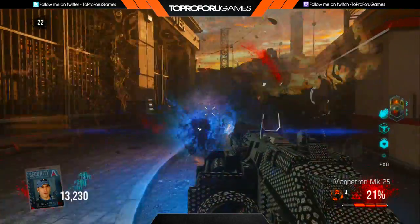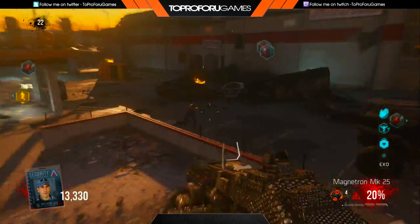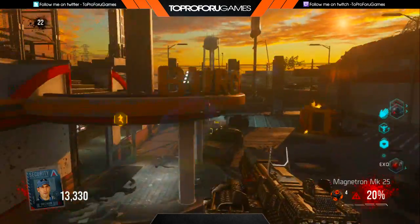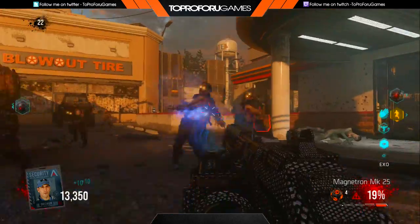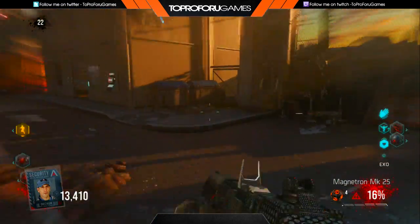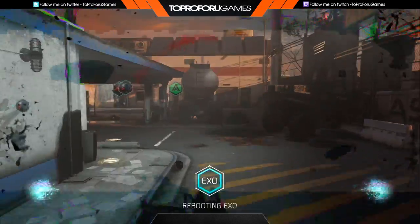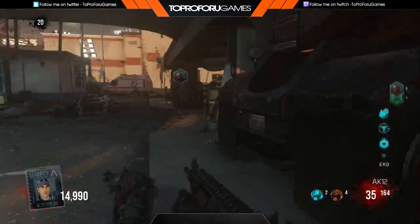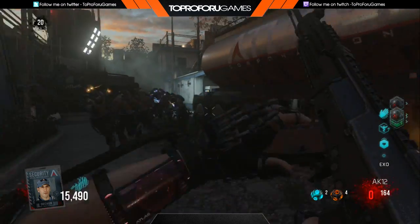The first training spot is going to be Burger Town. Burger Town is an amazing training spot just because it's so open — it's really easy to run a lap around Burger Town. The gas station is the exact same thing: it's an open area and it's easy to avoid zombies.